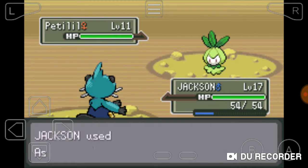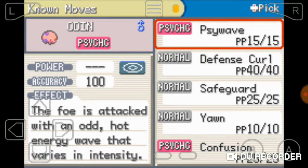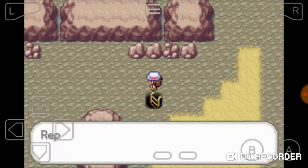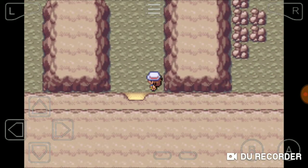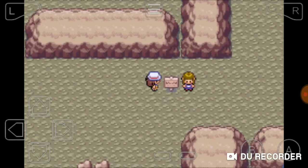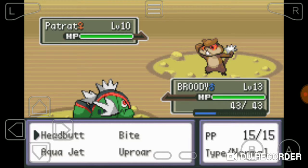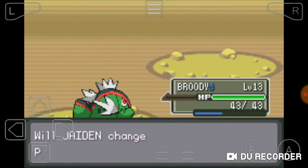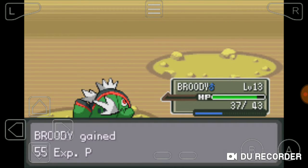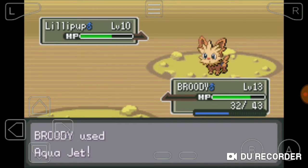Petalil - I don't even know what that is. Going into Jackson. I know it was a grass type, you could tell by the name. Confusion - yeah, pretty good. I'll get rid of Defense Curl. I think we already put down a couple of repels and we're not even halfway through the cave. Oh my god, I wasted a repel basically. We got the one hit - we'll go for an Aqua Jet. Why do they keep spamming Growl?